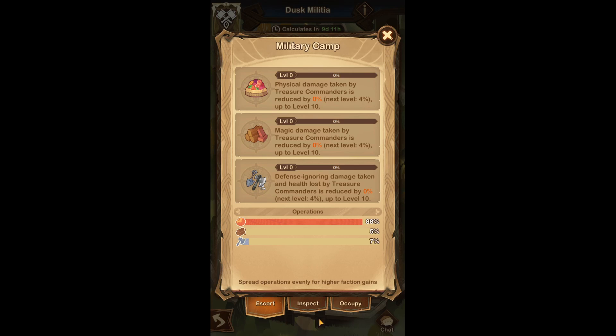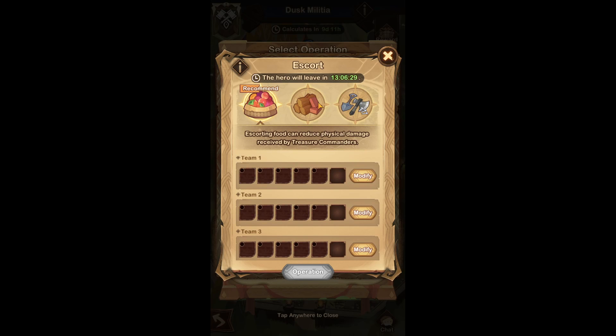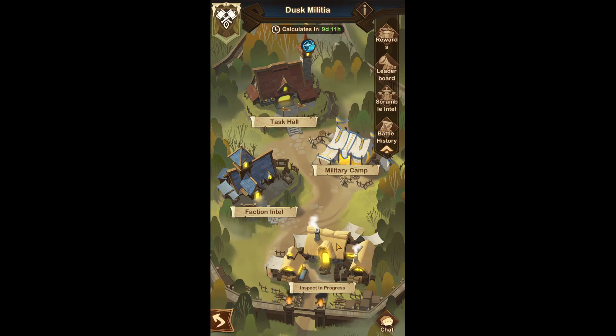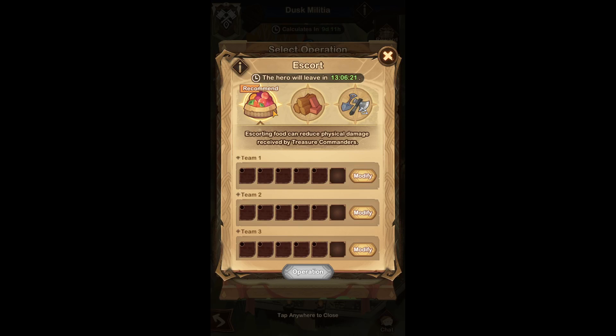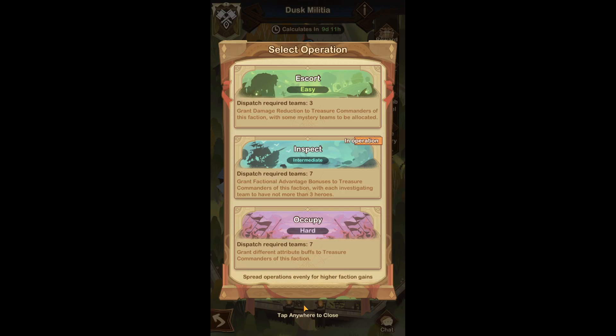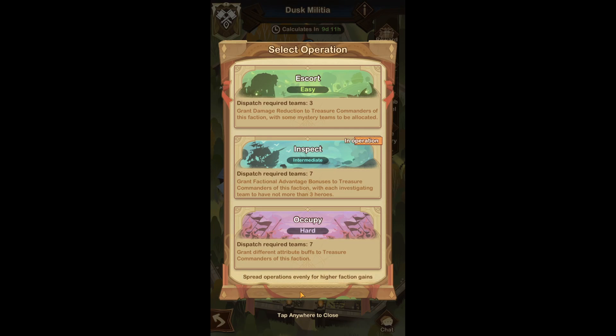That means when you go in and pick your Escort team, you want to make sure you pick one that's underrepresented. For example, food was at 88%, and you don't want food at 88% — ideally it should be around 33%. So you pick one of the other two, set your teams, and press the operation button. You can also switch between Escort and Inspect, so if you do well in one, you can try the other the next day.